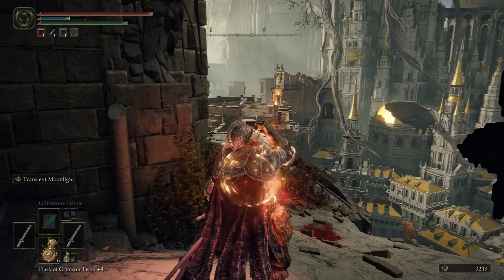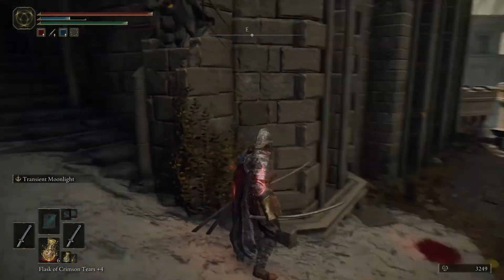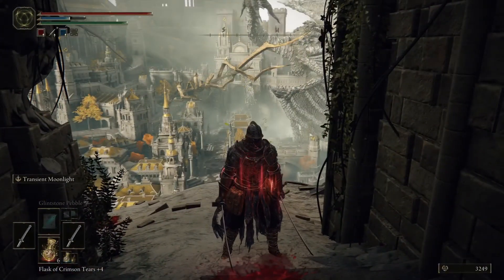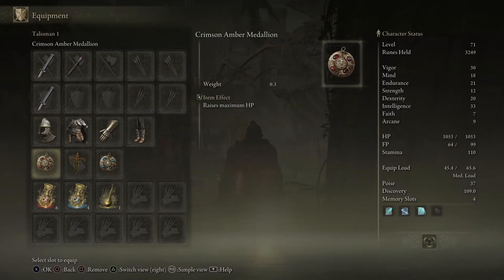I'll pop one of these and show you. See the red glowing — that signifies that the Talisman is working for the first hit. It's pretty cool. You can obviously adjust things the way you want and swap these Talismans to suit your playstyle.